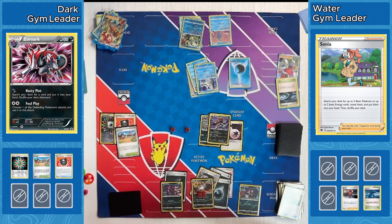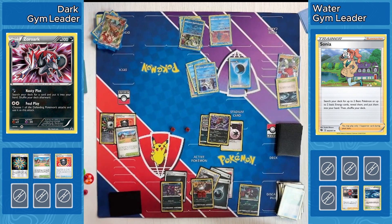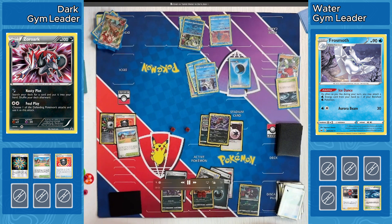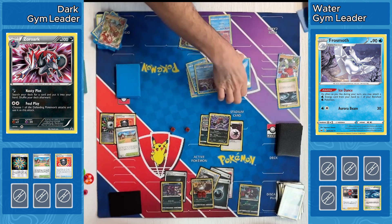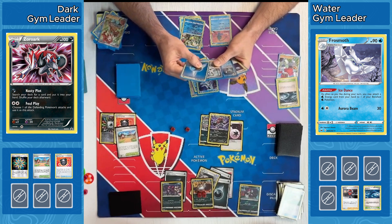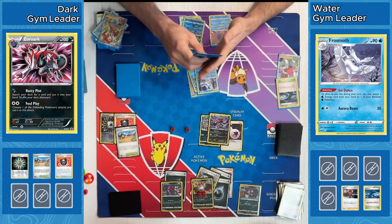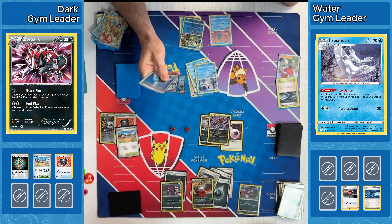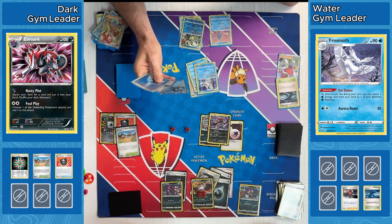That would enable our Dark player to come up and take two more prizes with the Guzzlord — this could still be anybody's game. Water needs to find another attacker since they're going to need to take a KO this turn and then be ready to take a KO right after. Just one Water Energy grabbed off the Sona — I guess it's the last one in the deck. All the rest of the Energy is already in the discard. One of the downsides of that Wailord getting powered up — I think we've seen seven Energies attached total between those two different Pokemon. So we've got the one Water Energy, a Colress, Bax Calibur, and Boss.